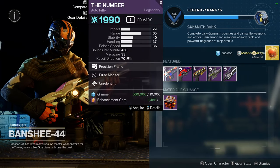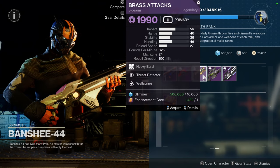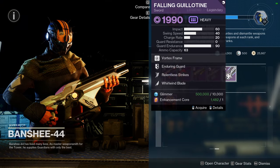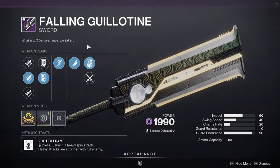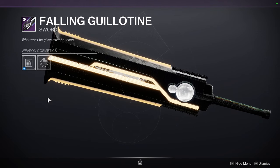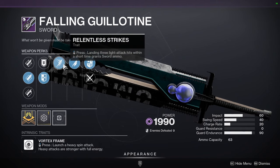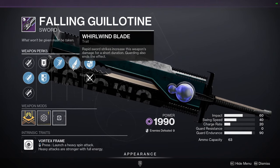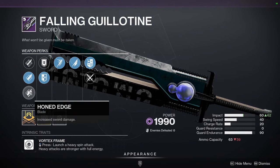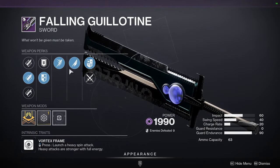As for Banshee, we have the Numb with Pulse Monitor and Unrelenting, Nature of the Beast with Snapshot Sights and Demo, Brass Attacks with Threat Detector and Wellspring, Widow's Bite with Lead from Gold and Disruption Break, and then Falling Guillotine with Relentless Strikes and Whirlwind Blade. I definitely would recommend the Falling Guillotine because it's a really good weapon — or used to be. If swords ever get a buff I'd recommend picking it up because Relentless Strikes with Whirlwind is such a good combo. It doesn't have Jagged Edge but it's still a good weapon — Jagged Edge would be the god roll, but even still these two perks are good.